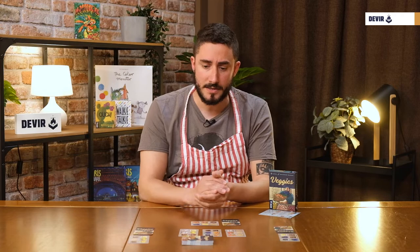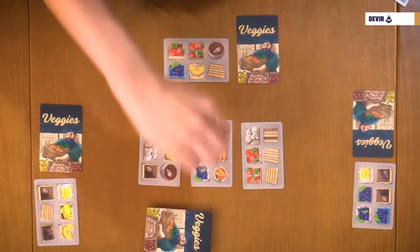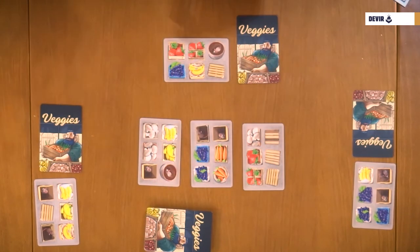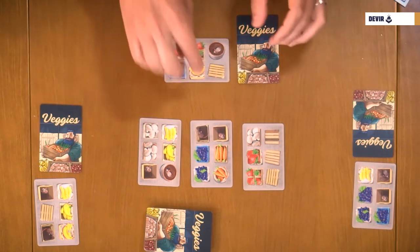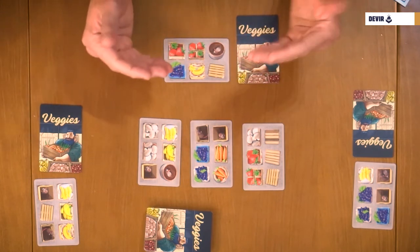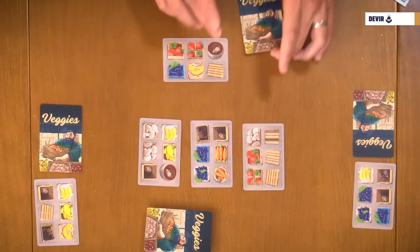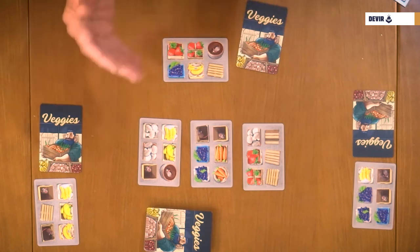To start playing, just shuffle all the cards together, make a deck with the cards face down, and place the top three at the center of the playing zone. Then deal four cards to each player, and players have to decide which of the two cards is going to start their market stand. You take the two cards, choose one, place it in front of you, and keep the other in your hand. Now we're ready to start playing Baggies.